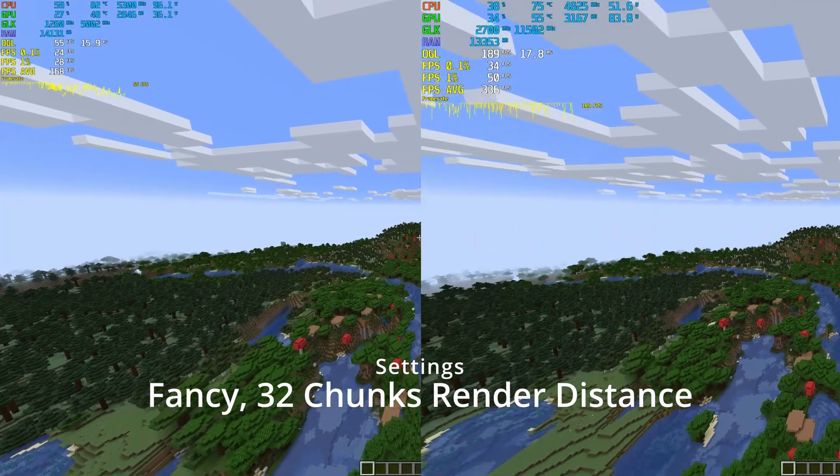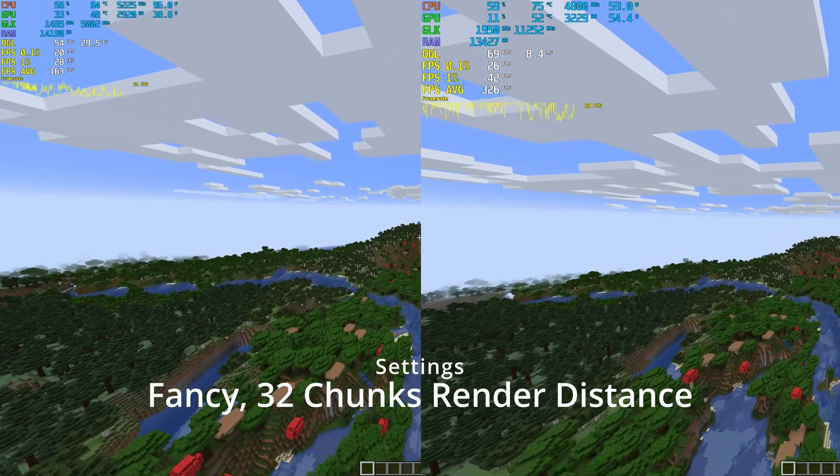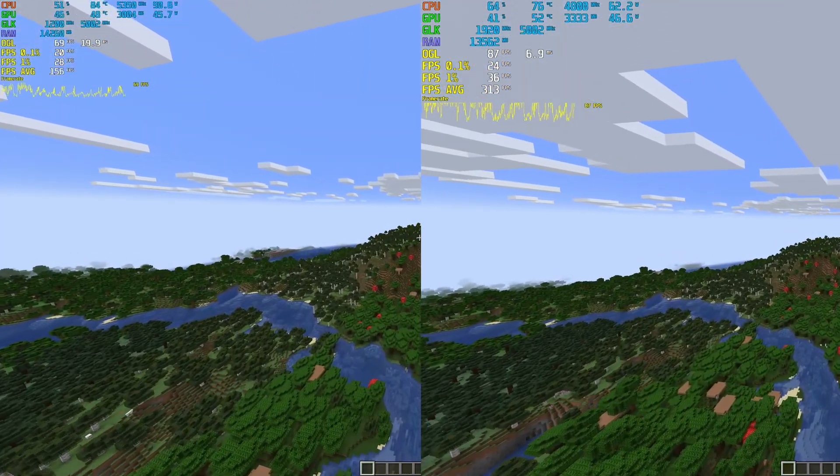I think Minecraft likes the thick cache. Set at 32 chunks of render distance, the GPU is fast asleep — meaning the CPU is doing most of the heavy lifting.